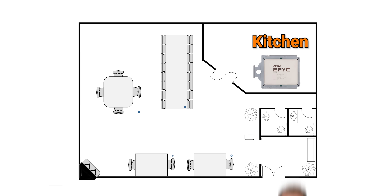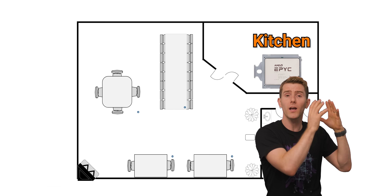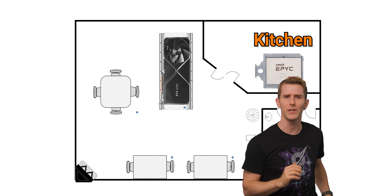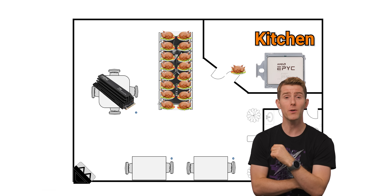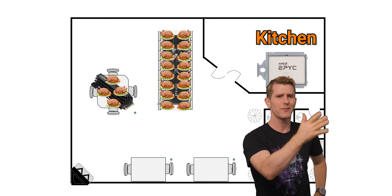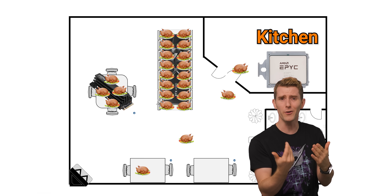In most cases, that's not a huge deal. To illustrate why, let's think of our system like a restaurant. The CPU is the kitchen, and the connected devices are our customers. Our GPU sits at the 16-seater VIP table where every guest gets a dedicated chef, so no one ever goes hungry. The same goes for the four-seater table where our boot SSD hangs out. As for the rest of the dining room, as long as orders are staggered, nobody ends up waiting too long for their meal — and in the real world, that's usually how things go.